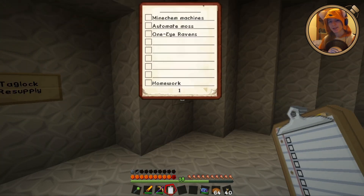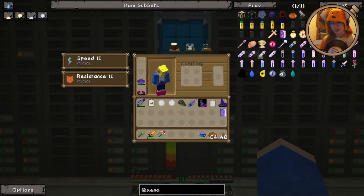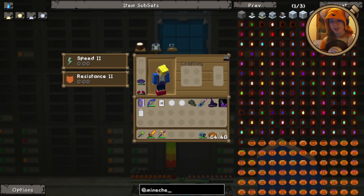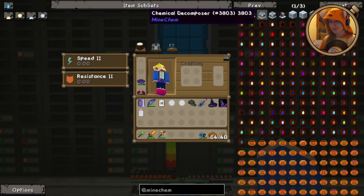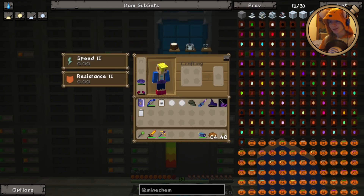So we're going to make a start on Mine Chem today. The first thing that we're going to need is a machine that is capable of actually tearing apart objects into their constituent chemicals. That is the Chemical Decomposer, which requires an Atomic Manipulator — which is sort of ridiculously cheap, honestly. It requires power.